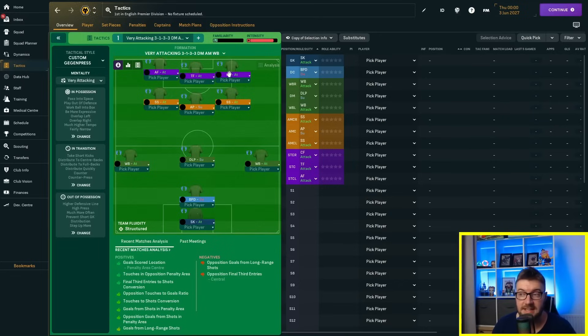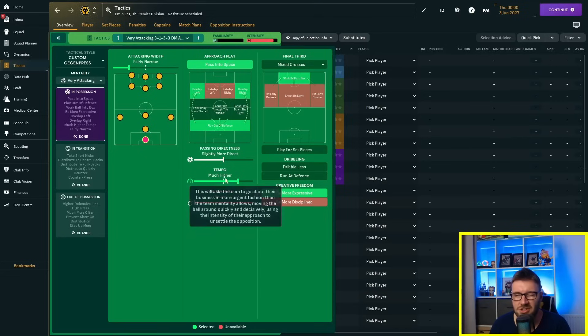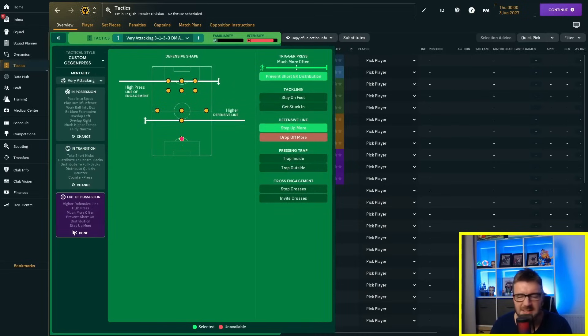We've kept two shadow strikers and an advanced playmaker. I think this might be counterintuitive — the advanced forwards and shadow strikers might get in each other's way — but the idea is to overload and overwhelm. I've moved the width down slightly, as we're not as wide now even though the wing backs are still overlapping. Slightly more direct passing, with tempo brought down just a notch. Transition and out-of-possession settings remain the same.